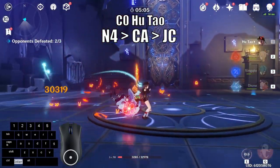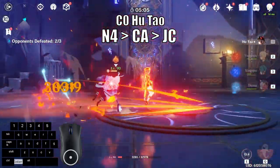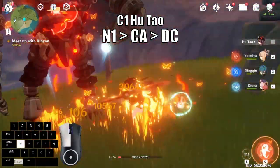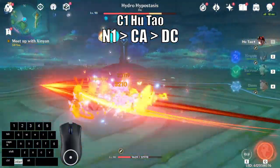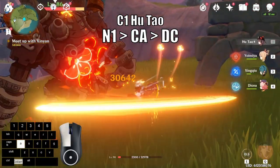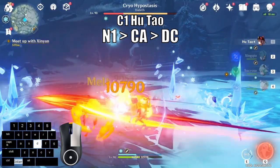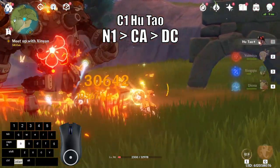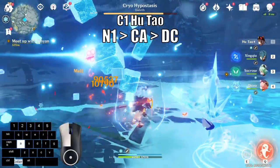One advanced tip: if you are running vaporize reactions with Xingqiu, the 4th hit will vaporize if you are able to vaporize the first hit, which will let you do massive damage. Now for C1 Hu Tao: N1 into charge attack into dash cancel is your bread and butter combo. Hu Tao can do some massive damage in a short amount of time with this sequence since her charge attacks won't consume stamina, and if you have high stamina, you should be able to use this sequence until her elemental skill is over. Keep in mind that if you do this sequence too quickly, it will trigger the character's dash cooldown, so you would have to jump cancel the 3rd sequence. C0 Hu Tao can also use this sequence, but I would only recommend it once or twice during her elemental skill.